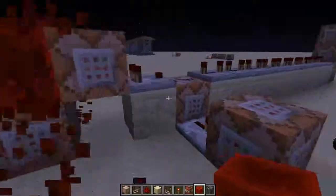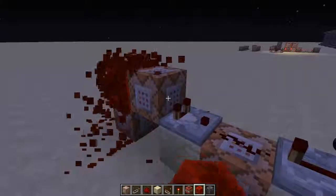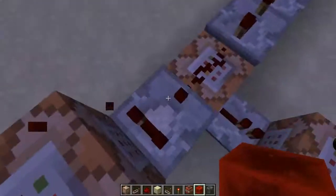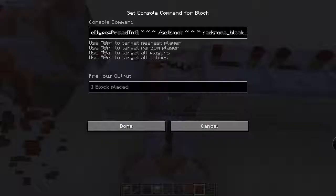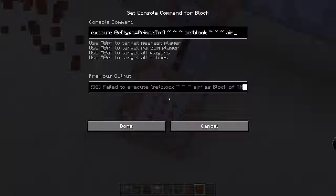So what this is doing, like I showed you, it just has a really fast clock. And it's testfor-ing entities type prime TNT. If it finds it, then it's using the new execute command — execute any mob that is prime TNT, that's where it's doing the command. It's completely chainless. And then it's setting the block to a redstone block, and then back to air.